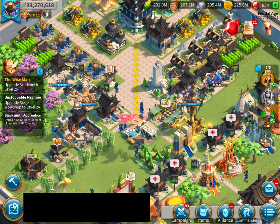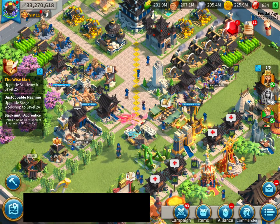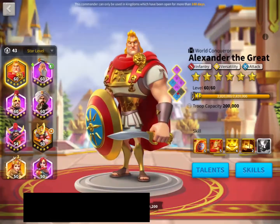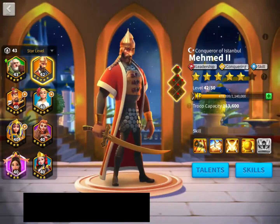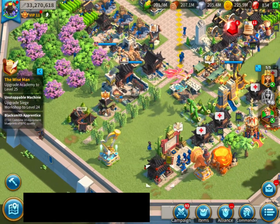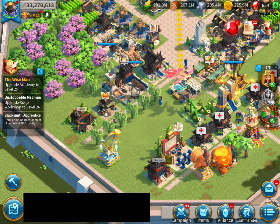Talking about Legendary Sculptures: don't use Legendary Sculptures on non-epic chest commanders. Here is an epic chest commander — I'll show you all of them on screen in a minute. First, let me show you how to get the epic chest commanders. In here, you can see golden chests — that's where they come from.